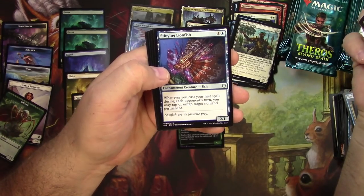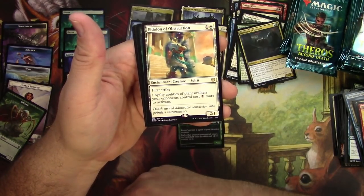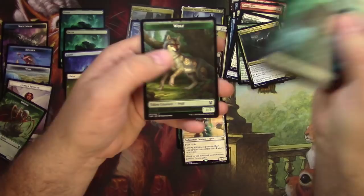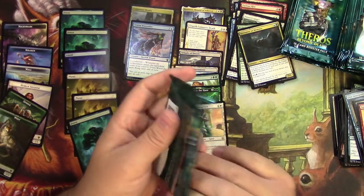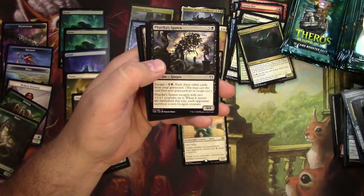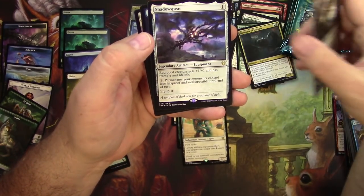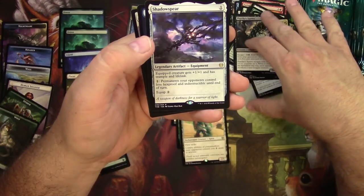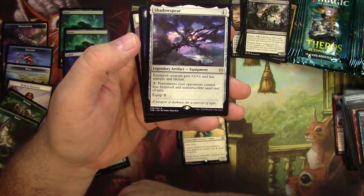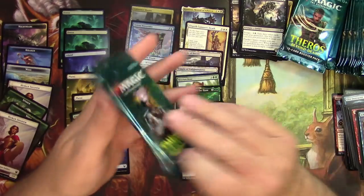Devourer of Memory. Stinging Lionfish. Hydra's Growth. And Eidolon of Obstruction — 2-1 for 2, First Strike, Enchantment Creature. Loyalty abilities of planeswalkers your opponents control cost one more to activate. Decent. Ichthyomorphosis — pretty funny, but not funny when it happens to your creature. Ferricus Spawn. Slaughter Priest of Mogis. Thundering Chariot. And a Shadowspear — this is a good one! Legendary Artifact Equipment for 1: equip creature gets +1/+1, Trample, and Lifelink. And you can pay to make your opponent's permanents lose hexproof and indestructible until end of turn. Good, good, good.